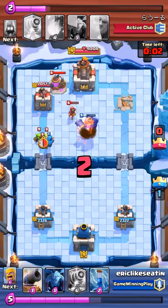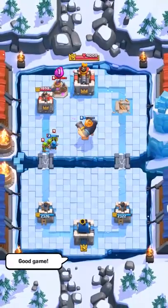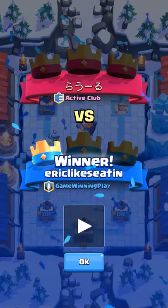This strategy relies on — it counts on my opponent to make a mistake. And he didn't really defend the right side very well at all. By the middle of the game, he was down to 700 hit points on the right tower.